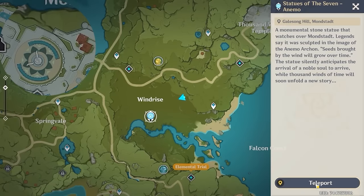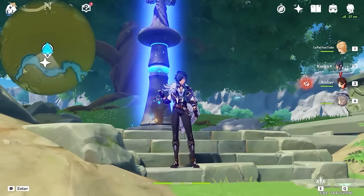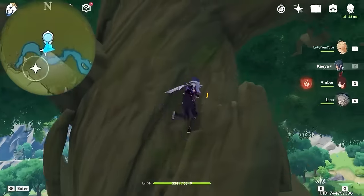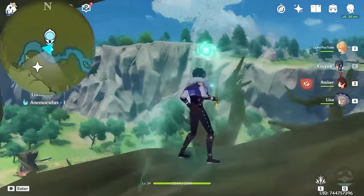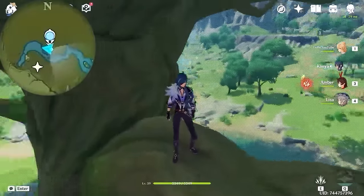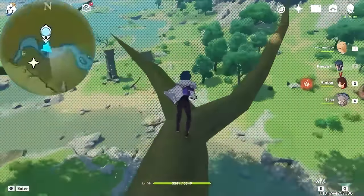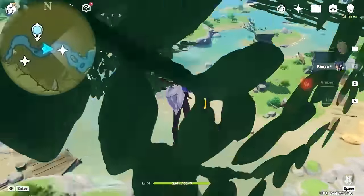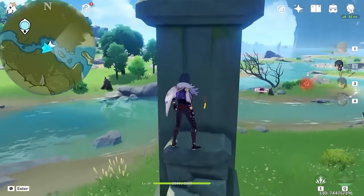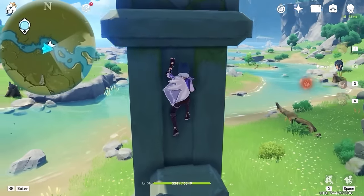Now let's teleport back to the Statue of the Seven. And the next one is on this tree. Then we are climbing to another branch. And we are heading towards right on the minimap. And this one is in the air.